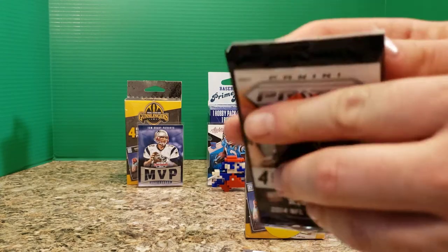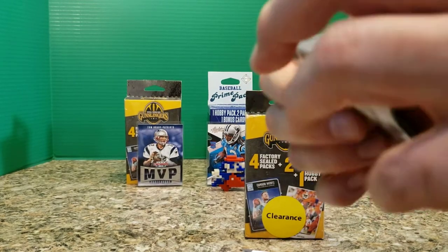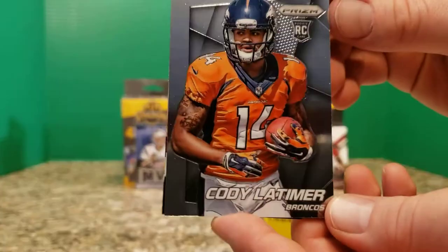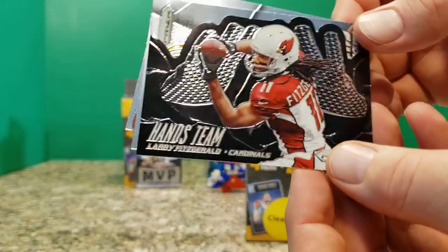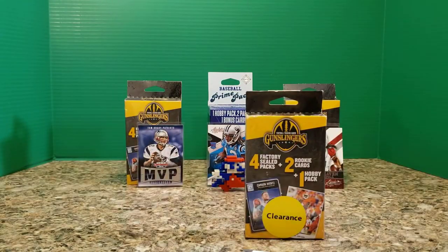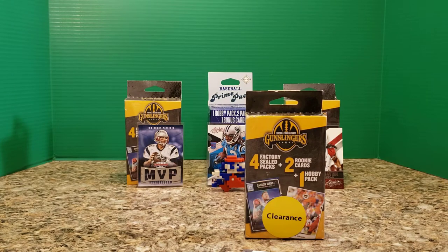Panini Prism 2014 — small pack, only four cards, and they are put backwards. Cody Latimer, a rookie card. We have another die-cut card, another Fitzgerald. Clay Matthews. Ending with Favre. Nothing special with these cards in terms of the layout. Latimer is good for a moment. We can put Fitzgerald back up on the board for a second time — that is a fun looking die-cut card.